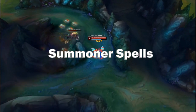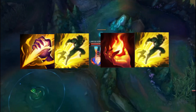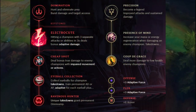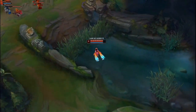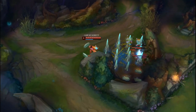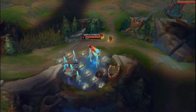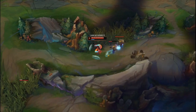Her summoner spells are Smite and Flash if you're in the jungle, or Ignite and Flash if you're playing lane Taliyah. For runes, you'd want Dark Harvest on jungle, bot, and support, and Electrocute on mid and top. You'd want to go for Cheap Shot or Taste of Blood, Eyeball Collection, and Ravenous Hunter. Your secondary runes in the jungle should be Nimbus Cloak and Transcendence. On lane, your secondary runes should be Presence of Mind and Coup de Grace because of her mana issues. The shards should generally be AP — 2 of them — and armor.